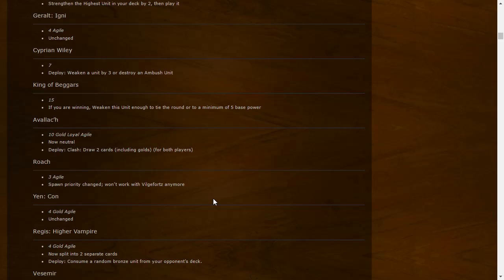Roach: three strength Agile unit. Spawn priority change — won't work with Vilgefortz anymore. It means Roach spawns after a gold is played, so for example if your opponent plays Milva, Roach comes out after Milva is already on the board — Milva won't be able to return Roach, Karen can't eat Roach, Vilgefortz can't burn Roach. Not much change for Roach otherwise, except all factions can now mulligan it away from opening hand.